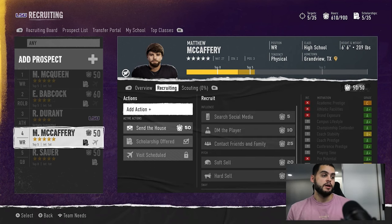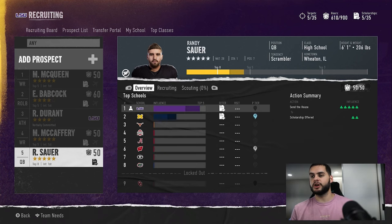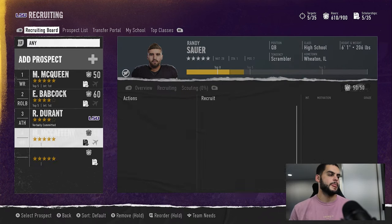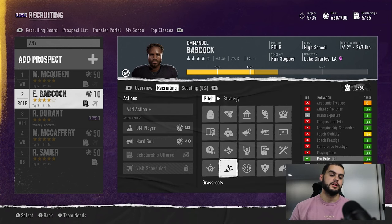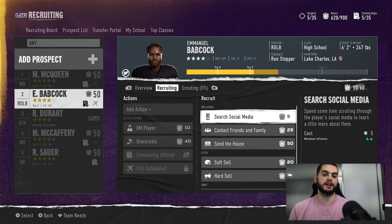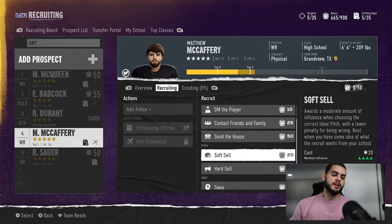I didn't play as much of the original CFB game as I would have liked, but a lot of people who played it basically said this had the same sentiment: visits used to be so good. A good visit was basically the difference between winning and losing a recruit — you could get a whole recruit entirely off a visit. So we came into this game and everyone who played the old game said 'wait till you see visits.' Then we got into this game and visits were like 'okay, they're kind of a waste of points.' Now people are going to ask: how do you decide when to do a visit?